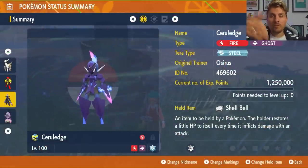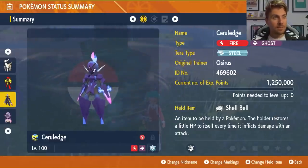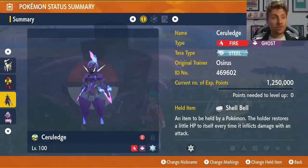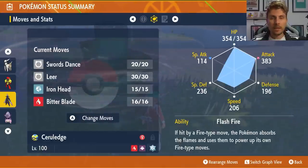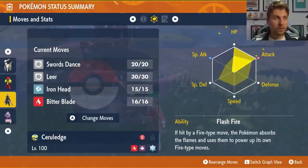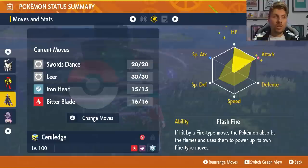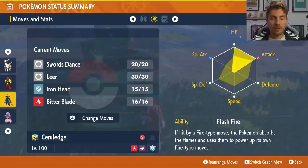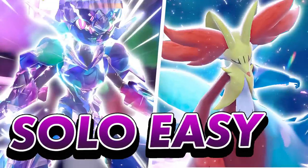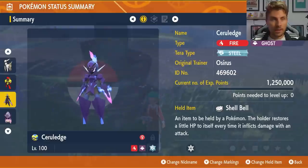All builds featured today will be in the description below. Next up is Ceruledge, the brethren of Armor Rouge — another steel terror typing, ghost and fire typing, Shell Bell as the item. Level 100 with a moveset of Swords Dance, Leer, Iron Head, and Bitter Blade. Flash Fire as the ability, EV spread of 252 HP and 252 Attack with an Adamant nature and the remaining EVs in Special Defense — though you could swap to 252 Special Defense instead for a more optimal spread.